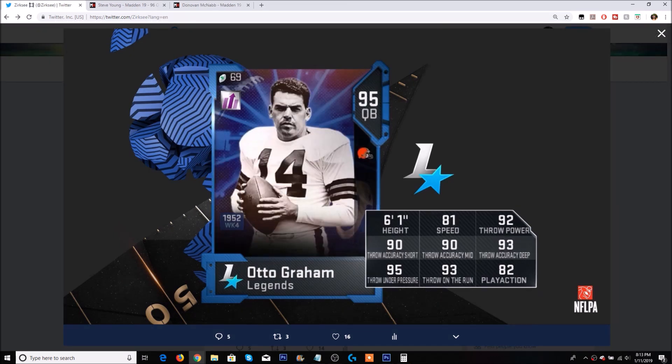As for the other legend tomorrow, this one will probably have a lot of people very excited. We have Otto Graham returning to Madden Ultimate Team. I believe the last time he had a card was Madden 15 or 16 — he was the Super Bowl legend player. That card was very, very good, and we now have Otto Graham back in the game.